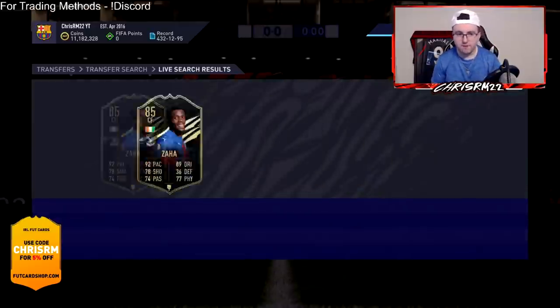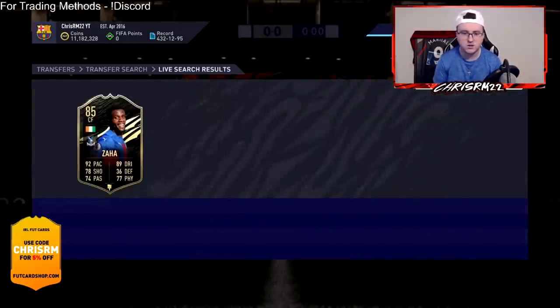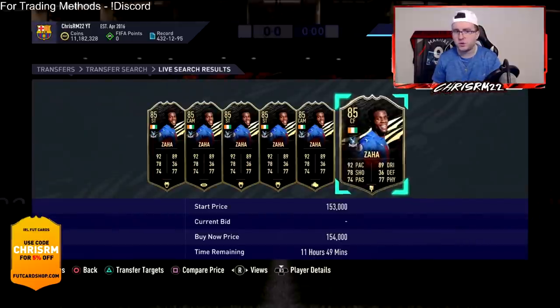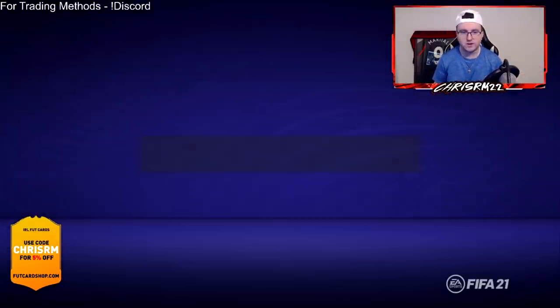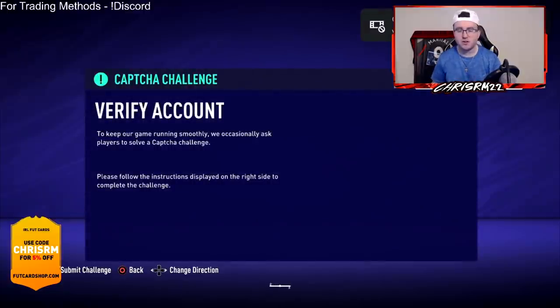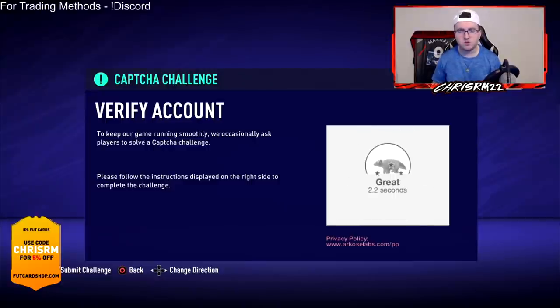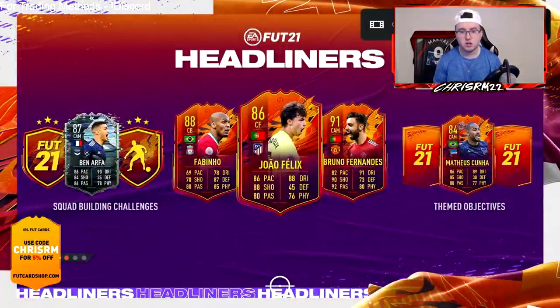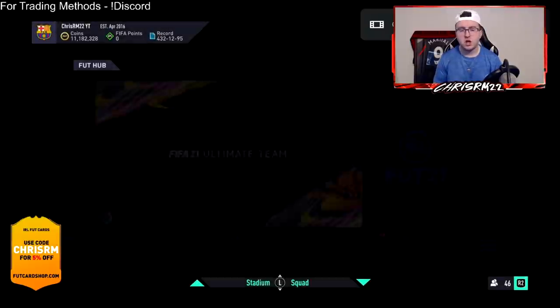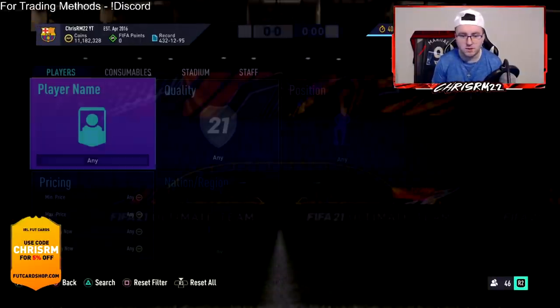With Zaha currently around 154, you want to find a 140 because you know you can flip him for the mid-low 150s to make five to seven thousand coins. By doing this method more and more you can accumulate so many coins through fluctuation trading. I did a lot of fluctuation trading Monday, Tuesday, and Wednesday this week and we did very well. These cards fluctuate so much now that they're out of packs — it's a really good way to make coins.